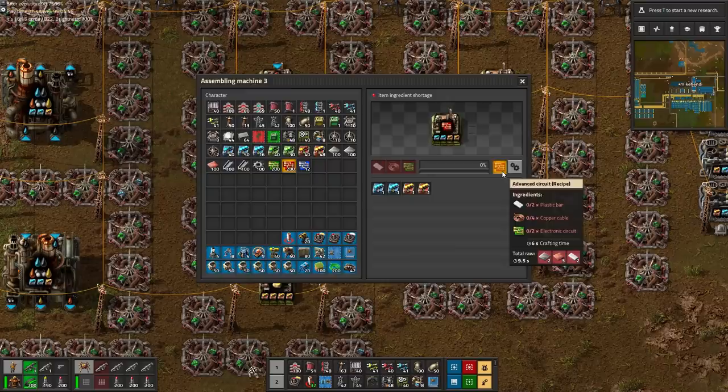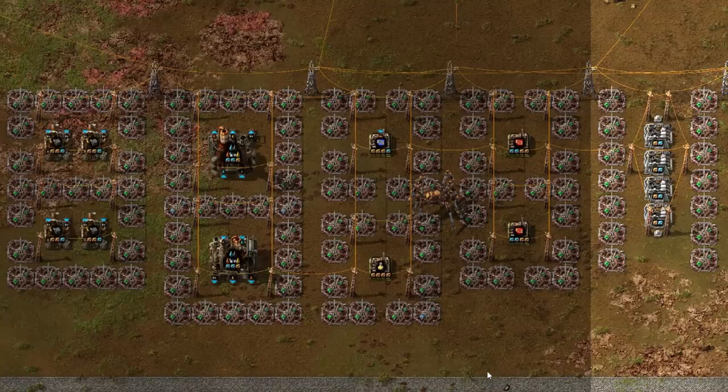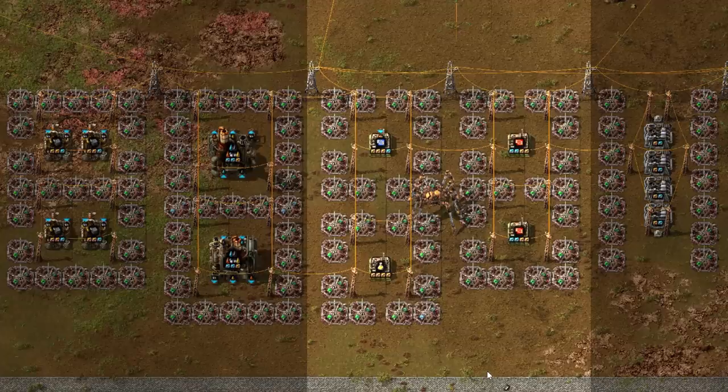That means, to offset the stacked penalties of the additional tier 3 productivity and speed modules now, we're going to have to go with the space-consuming square of beacons fully surrounding each individual assembler. Just like for the furnaces, we chose a single, universal design for the oil facilities, which we'll get to later.